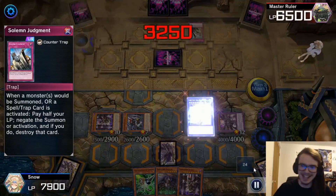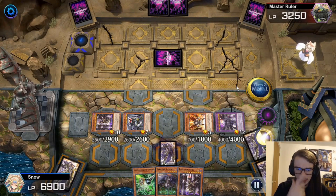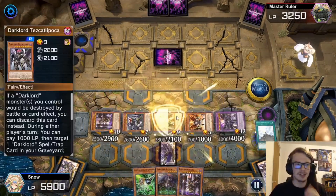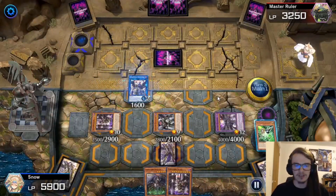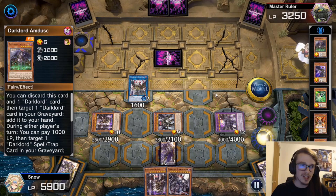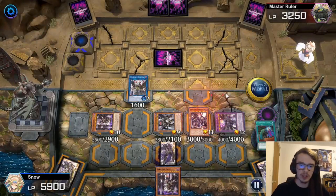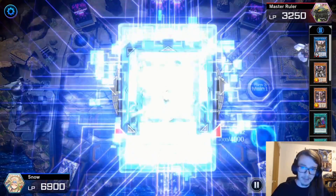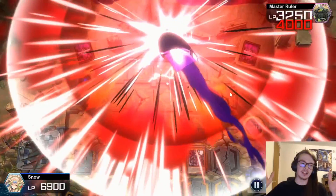We go for Hope Harbinger and they negate it with Solemn Judgment. At this point the game is over — we go Contact to bring out Ukobak, Ukobak sends another Contact, then we use Ixhell's effect to special summon Tez. We link off to go into Condemned, activate Condemned's effect to pitch Gamma and search Indulge. We add back the Morningstar, banish two to summon Morningstar, which mills a bunch of cards including Rebellion. We go for Apollosa, switch everything to attack and attack for well over lethal. Good game.